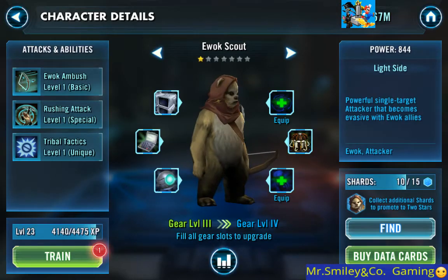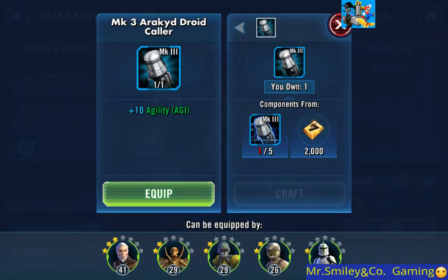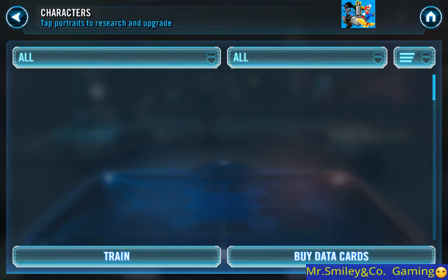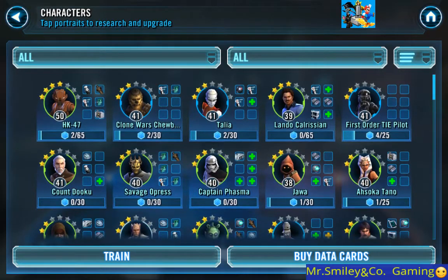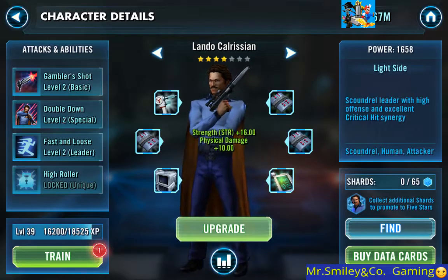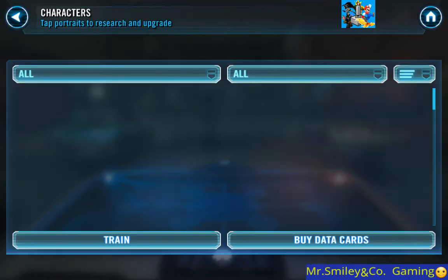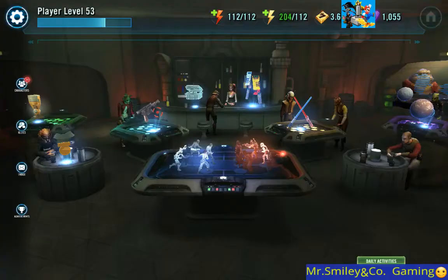We'll go with the Ewok here - oh shoot, hey, why not! There we go, there's all that. He's up quite a bit. I think most of these characters were all lit up because they needed equipment too. There's more for Lando, we'll stick that in - yeah, he needs it. Stick him up there.